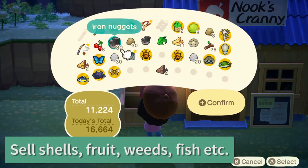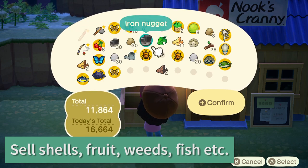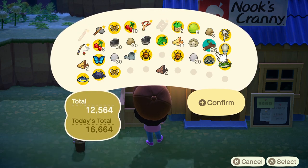Leading on from that, my next tip is to sell all your shells, your fruit, your extra bugs, fish and fossils to make more bells.